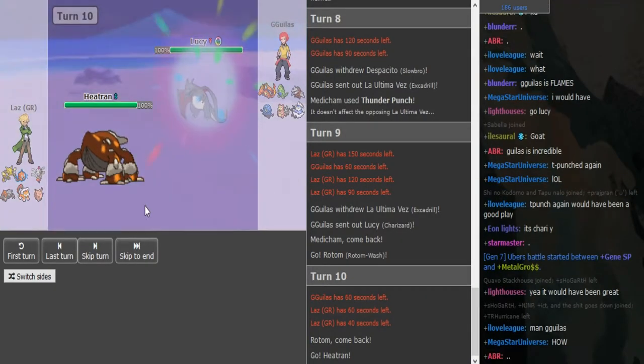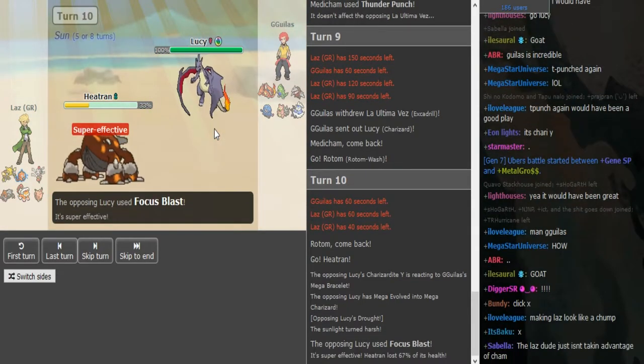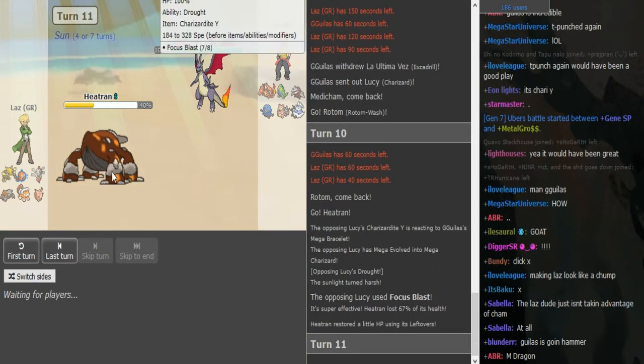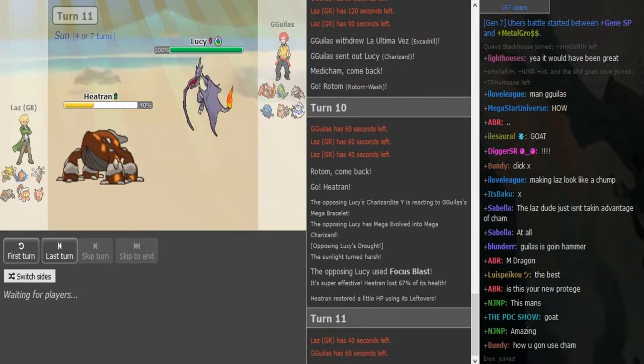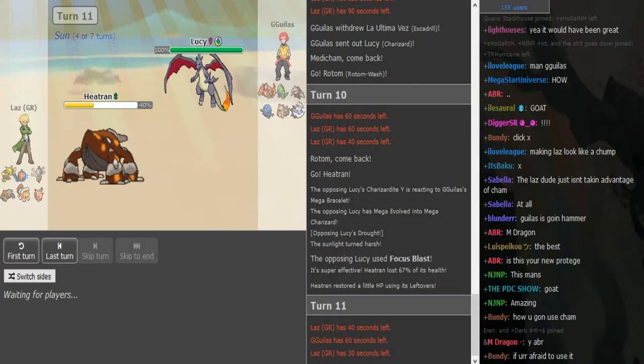Rotom Wash takes 95 to 102. Did he Focus Blast? I said I would have Focus Blasted there — he does make the play, gets it correct. Fire fire! I would have made the exact same play: double into Zard and then Focus Blast.